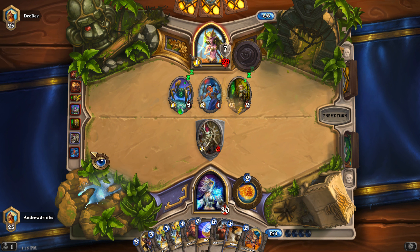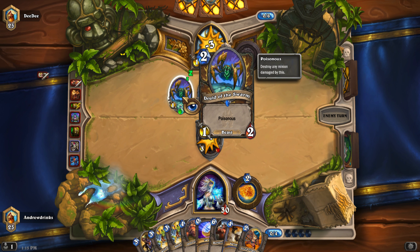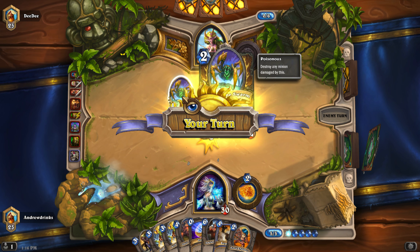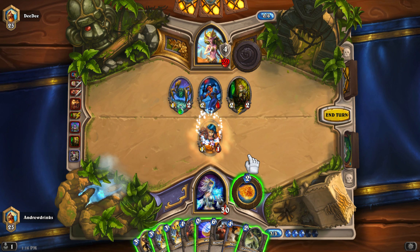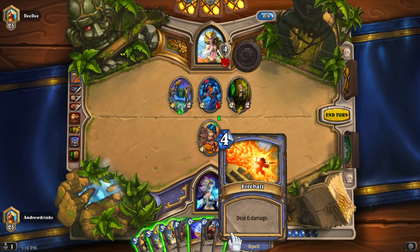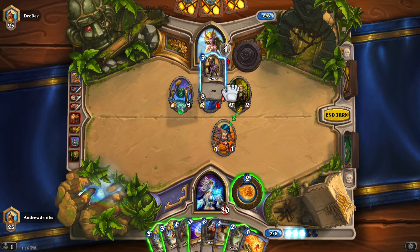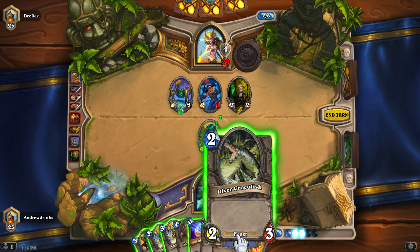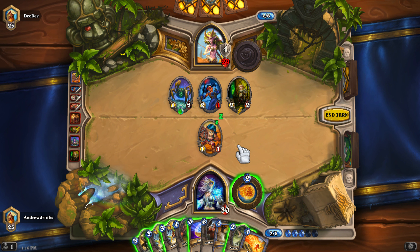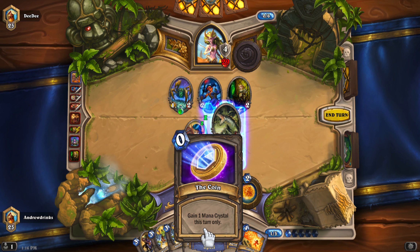He already has a 1/2 with poisonous — poisonous means if it touches something it destroys it. I'm not really sure why he traded his creatures because he could have just knocked me out with the poisonous ones. I'm gonna draw a card and see what I get. I could either play River Crocolisk which he'll probably kill with the poisonous, so I'm kind of forced to play it.